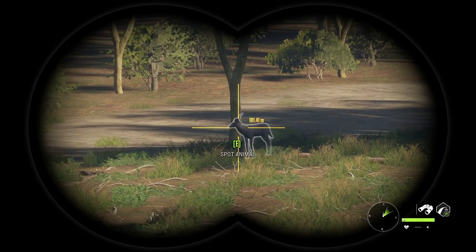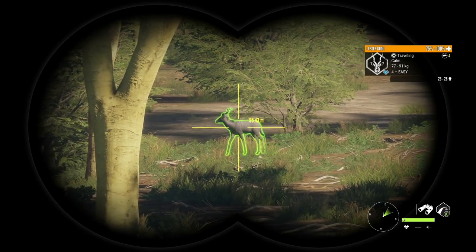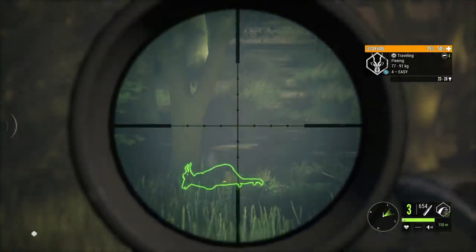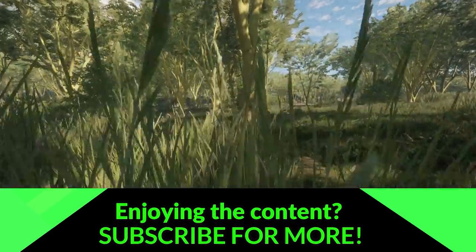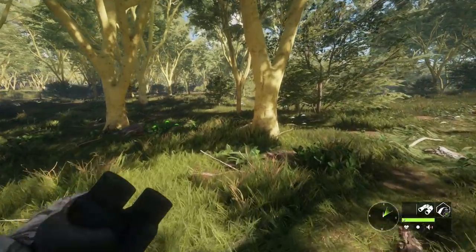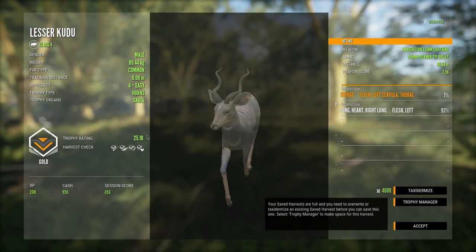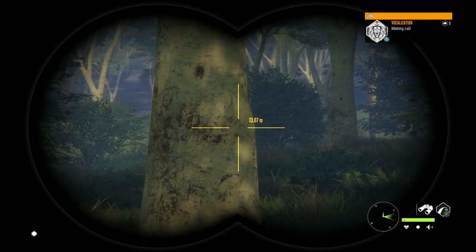We're back in Hunter Call of the Wild, heading out to Vronga Savannah to work on the lion populations since we still need a rare male lion. A kudu was walking by so I figured we might as well take it out — it was a decent level four. We got it down at 2510, not bad. Always good to get the fours down for respawns.